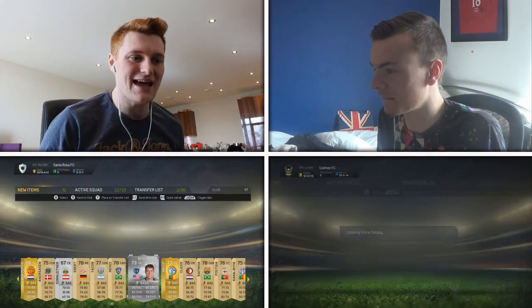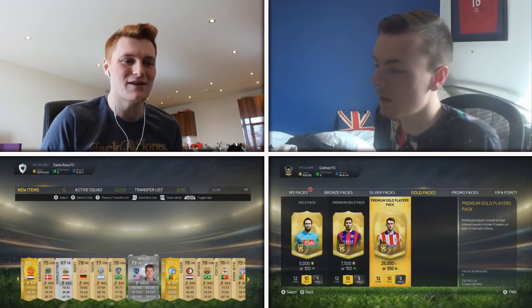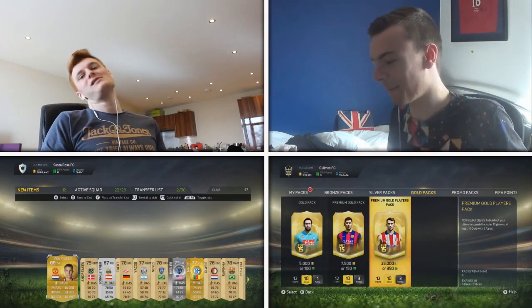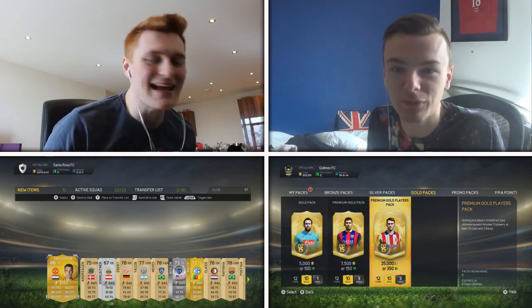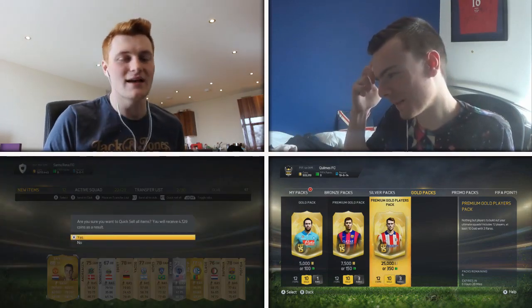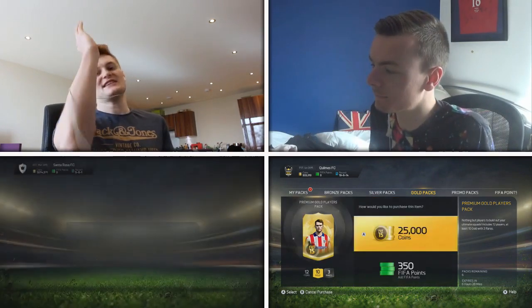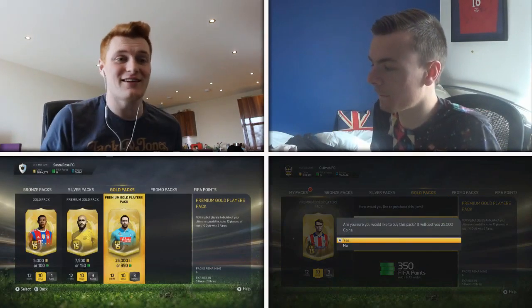Bezla has 76 pace, 75, defending in 73 — he's a good player. Lucky matey. I love Van Persie as well. I did, like two seasons ago when he was banging them in, but maybe not the last couple of seasons. See you later, Van Persie. First big discard of the episode, guys. We're already four packs in.